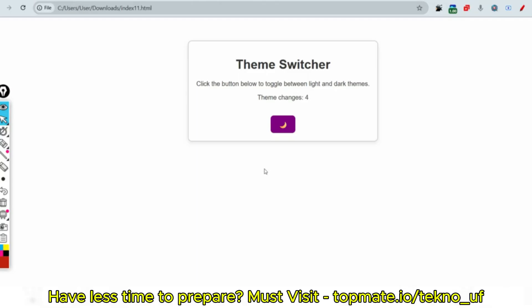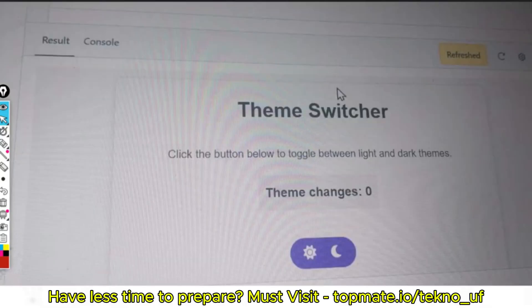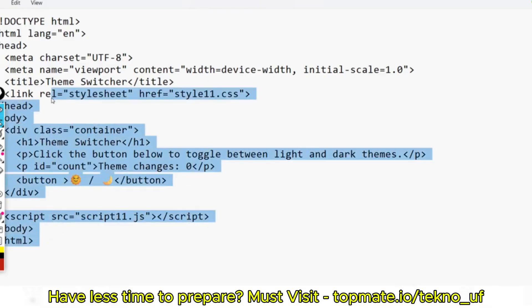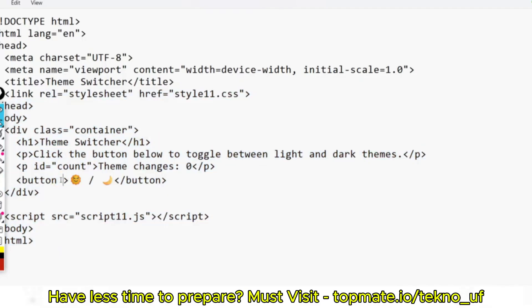Now let me share the HTML code. Many people ask how much code they have to write. Basically from the doctype to the body and button tags, most lines are already written for you. Your task in HTML is just to include the id equal to 'theme-button' inside the button tag, and also include the style.css and script.js file links inside the HTML page. Nothing else.